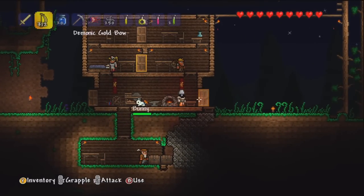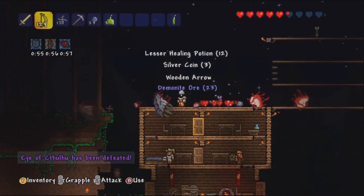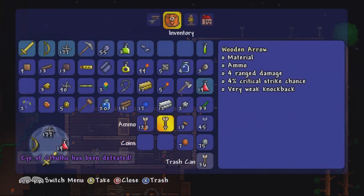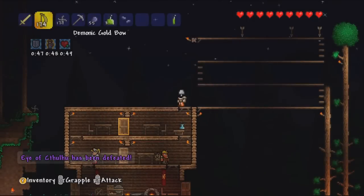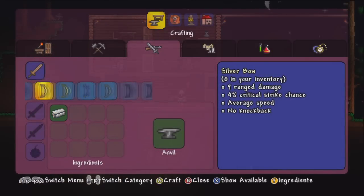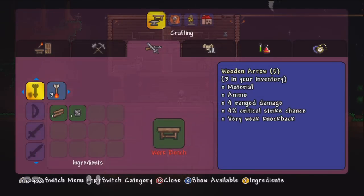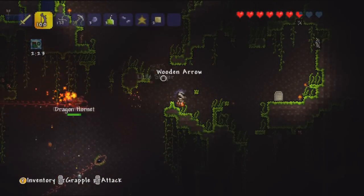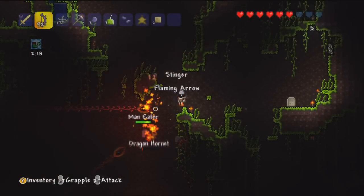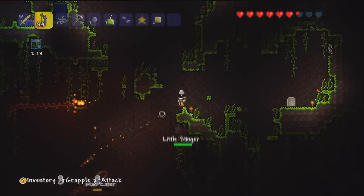The drops from the Eye of Cthulhu — the most important thing it drops is Demonite Ore. Demonite Ore is the next level of materials, better than gold, and only bosses drop them in large quantities. You get 30 to 87 Demonite Ore, which you can smelt into Demonite Bars. With Demonite Bars you can craft weapons, a bow, and other items. You also need to kill another boss called the Eater of Worlds to get Shadow Scales, which combined with Demonite creates Demonite Armor and the Demonite Pickaxe — which is very important for accessing higher-level minerals.